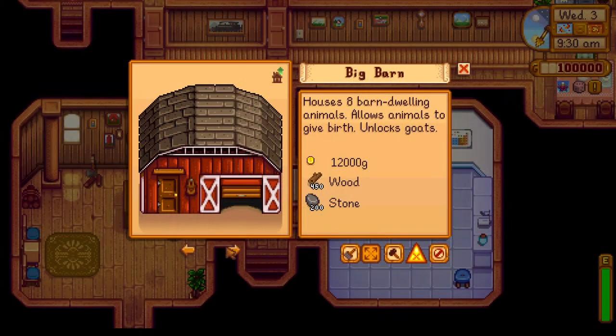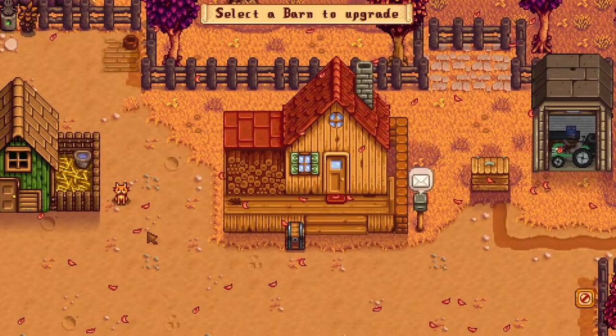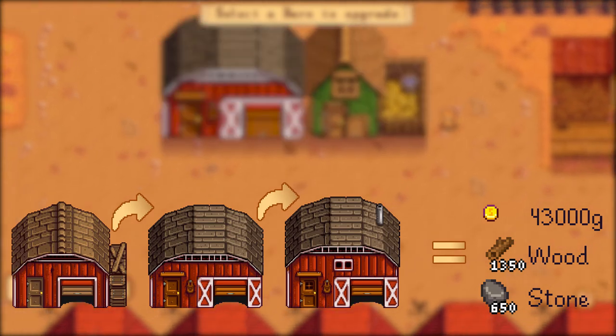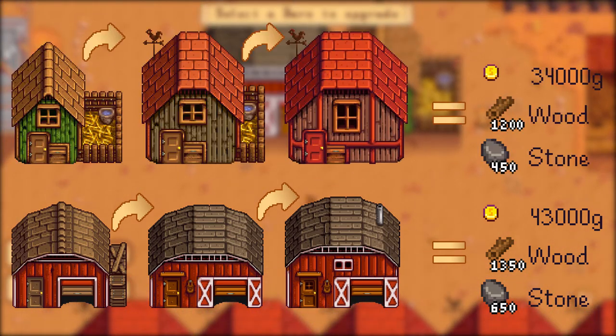You cannot build a big coop or a deluxe coop from the ground up — you should first build a regular coop and then upgrade it. The same goes for barns. Here's a combined price for a fully upgraded barn and a price for a fully upgraded coop.